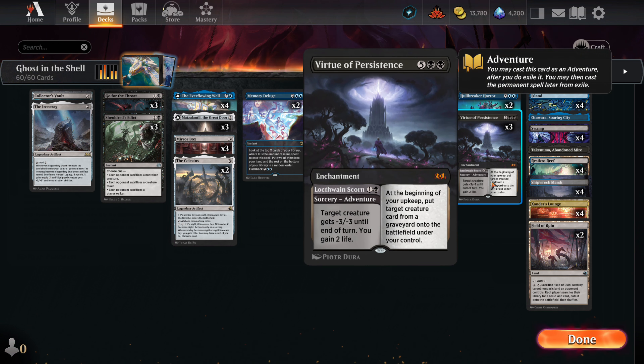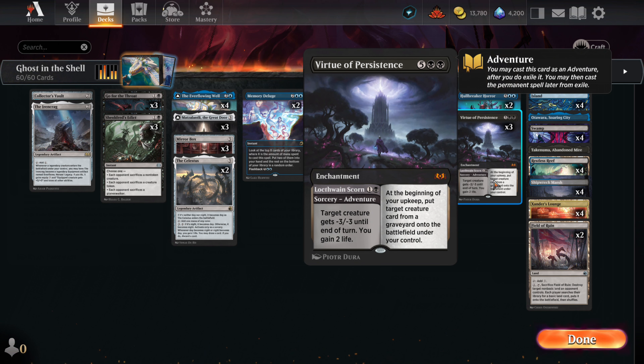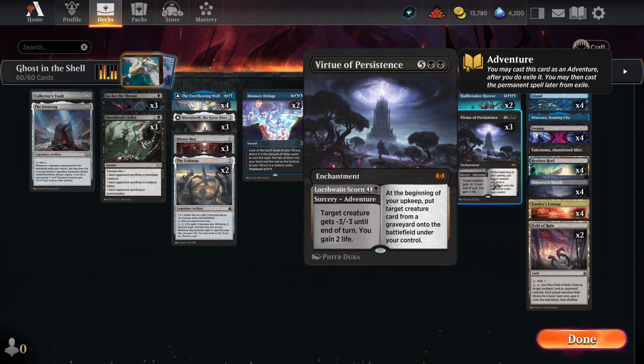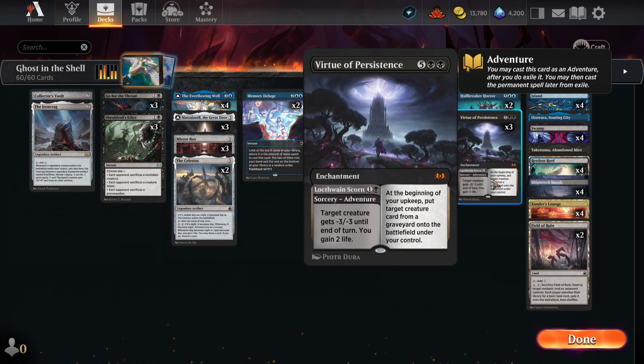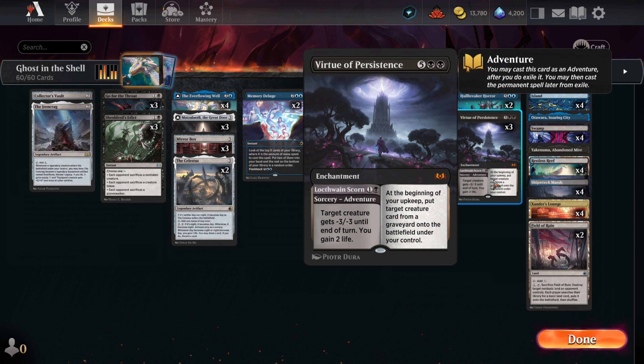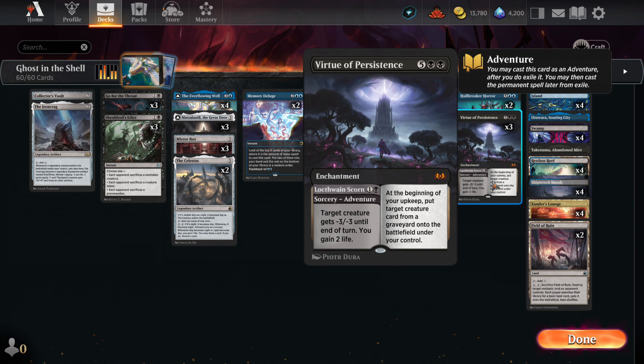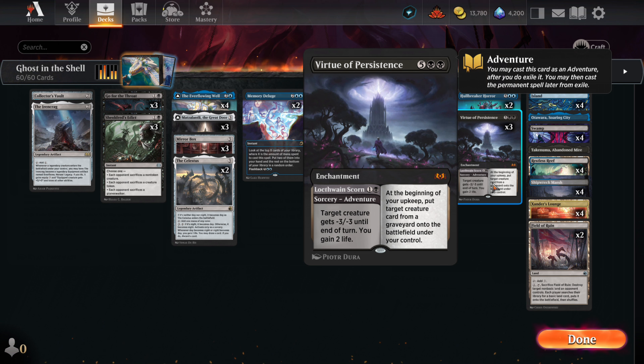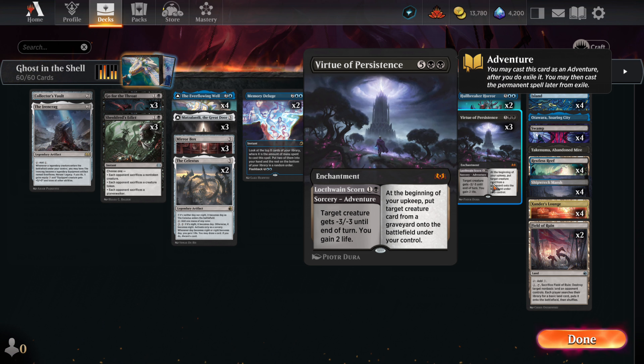We have the Virtue here as well. It's extra removal early, and later in the game we can use it to get back men from any grave. This is really a very easy include since we needed an enchantment if we ever want to transform the Great Door. It was either this or include a planeswalker or a battle, and there's not many battles I'd want to try to fit in this deck. Tossing a walker in the grave just to have one in the grave is bad.